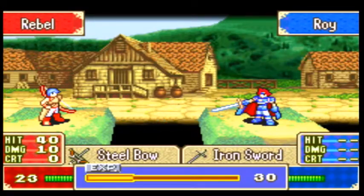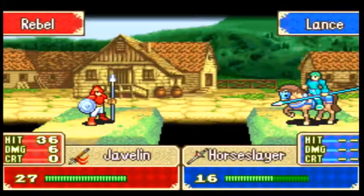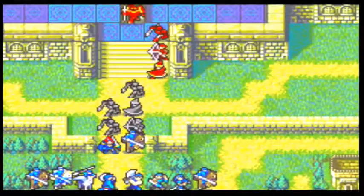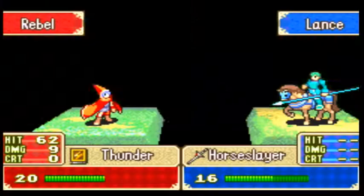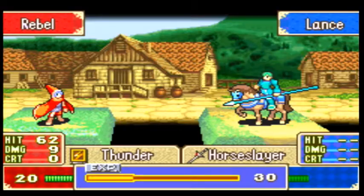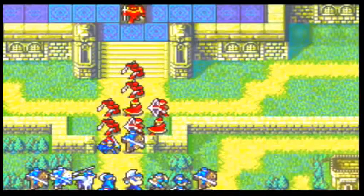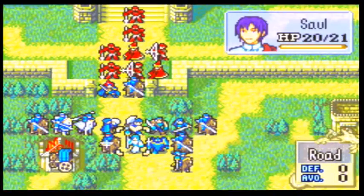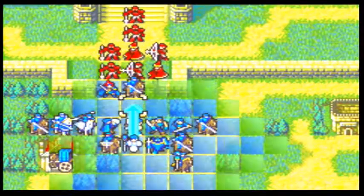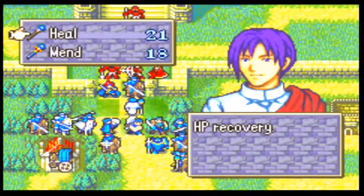Good job Roy! We need dodging — because oh my god, they have steel. Those guys are gonna be no problem, they're always underpowered. It's the mages and archers that are a little scary. Thunder — okay, thunder's not as nearly as scary as Elfire. Hang in there, Lance, you only got seven. Take your healer because we are gonna have to heal him. If desperate measures happen we need to rescue the healer. Heal Lance — use the staff, use Mend.